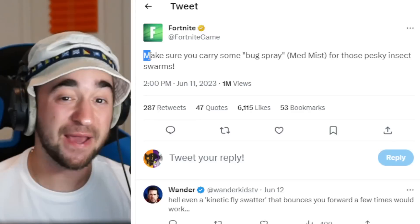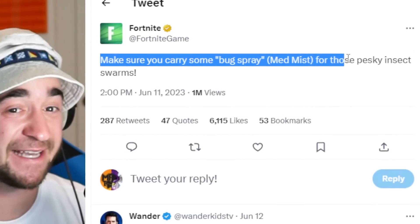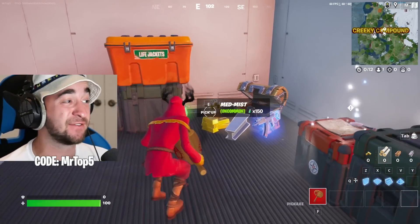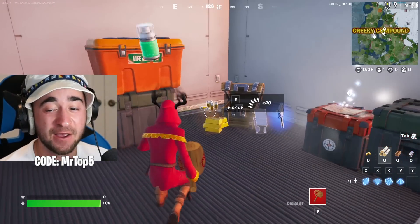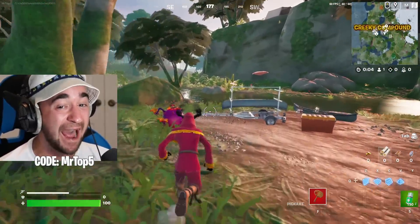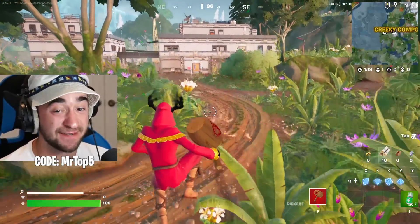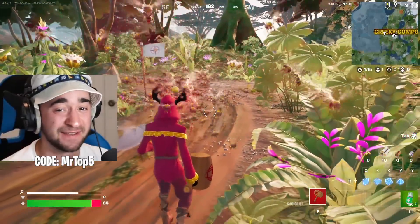Make sure you carry some bug spray — also known as med mist — for those pesky insect swarms. I swear if you use the med mist on the bees, you can eliminate them with bug spray. Let's check it out. Here's how we're gonna do this — if this works, this is the most game-breaking thing ever because nobody knows about this. We have med mist, so let's go find some bees. They are already chasing me. I'm just gonna let them hit me.